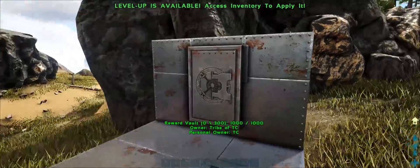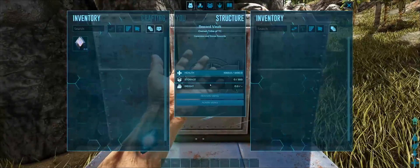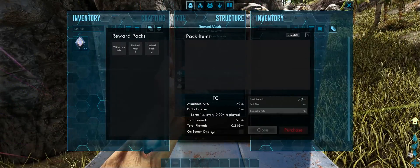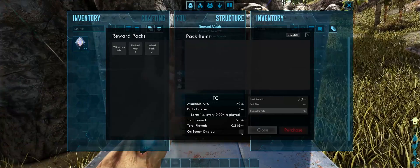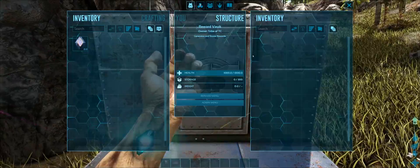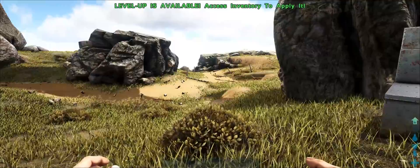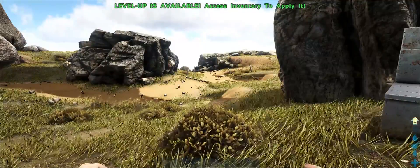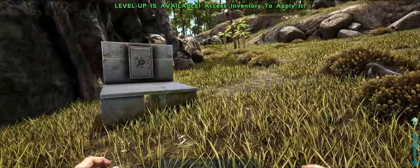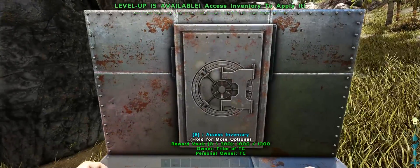The first thing I want to discuss is the on-screen display for all your players. If we go into the reward menu, there's a new option down here for players where they can activate the on-screen display. With that activated, any time you receive a playtime bonus or your income, you'll get text at the top of the screen showing how much ARC you received and your total amount. Very simple.